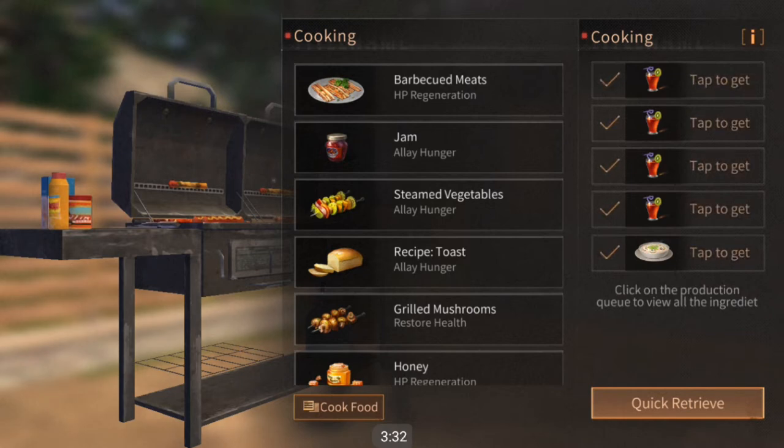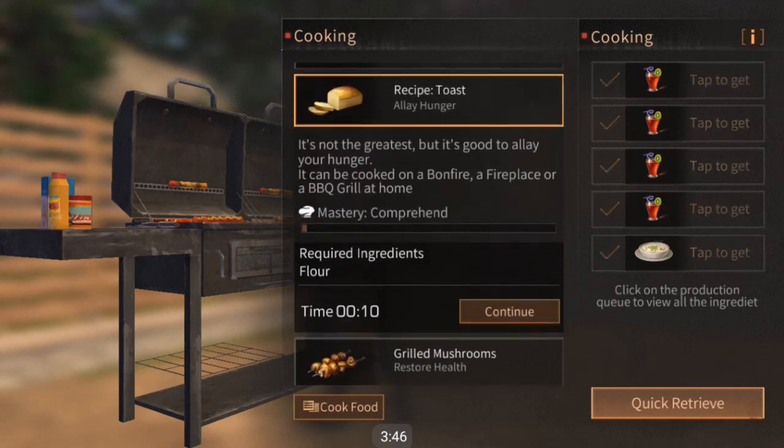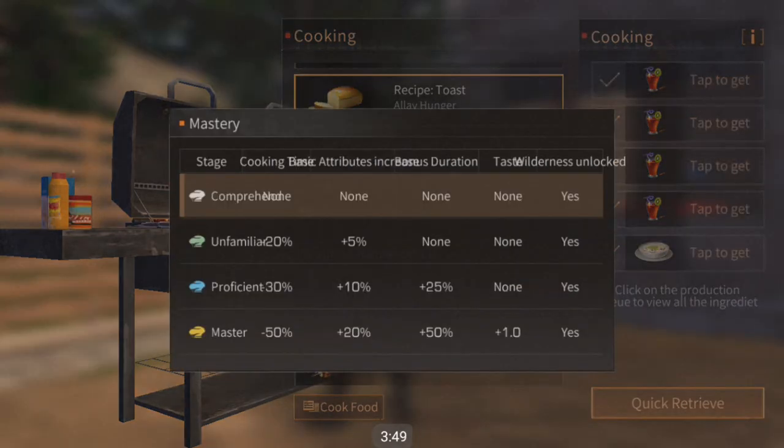When your recipes start out as completely unmastered or at the comprehend level, you can tap on the little charts to see the different stat bonuses you'll get from increasing your rank or stage of your mastery. If you are at the comprehend level and you combine two common ingredients and two rare ingredients, you will still come out with a common food.